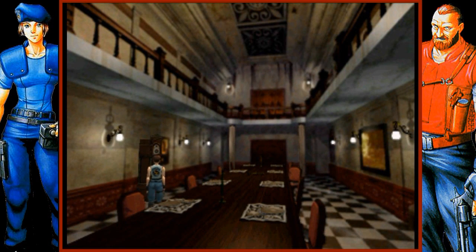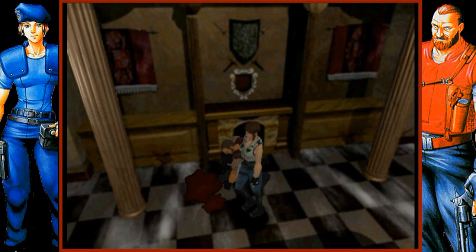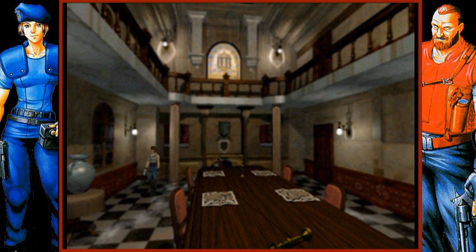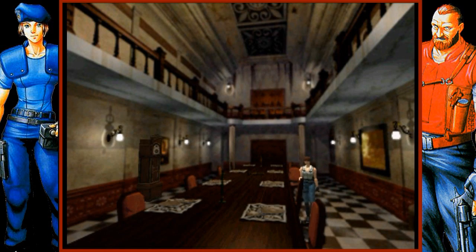I'm moving around using the directional pad. The game uses what's called tank controls — I may have explained them in the Silent Hill games. Essentially, whatever direction your character is facing, regardless of the camera perspective, if you press up they walk forward, if you press down they walk back, and if you press left or right they rotate in place. And if you're moving forward and press to the left, they'll start to veer towards the left.